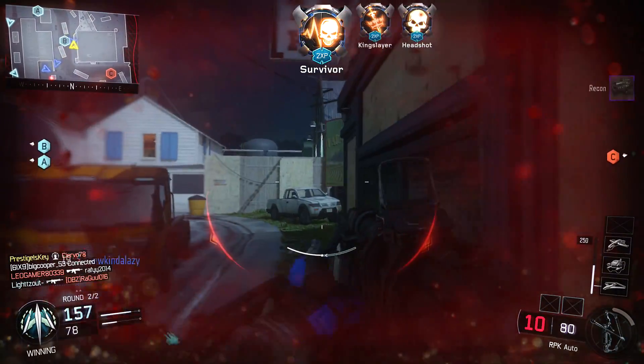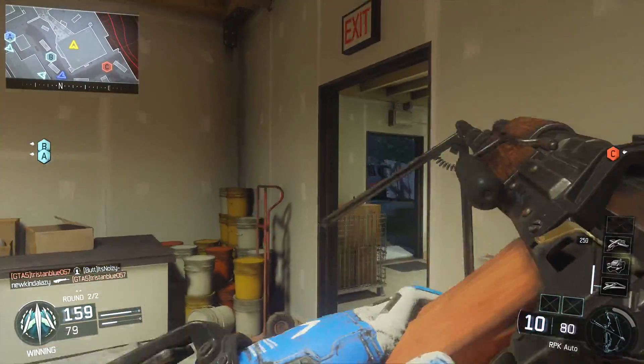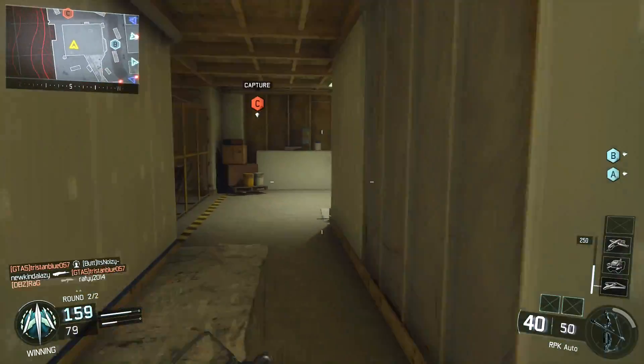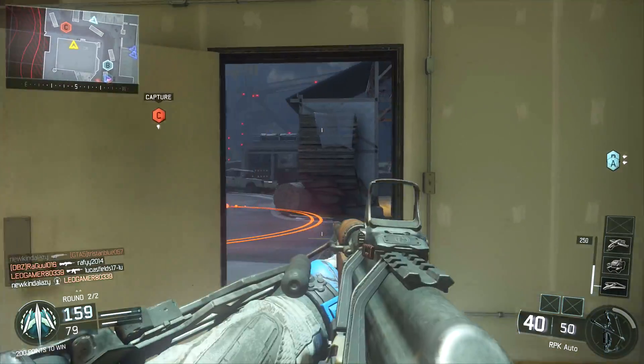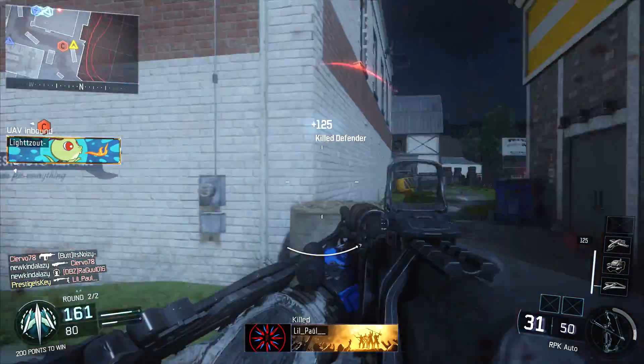You don't really need a foregrip — in this gameplay you're looking at right now, I'm not using a grip at all. I decided to use the Red Dot sight specifically because the iron sights, even though they're not bad, can still bounce around a whole bunch. Nowhere near the amount of recoil from the original Black Ops 1 RPK, though.